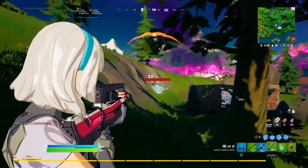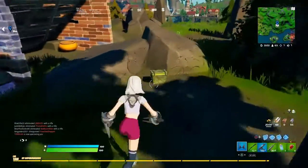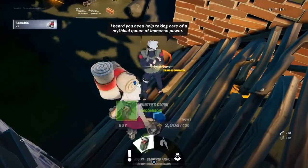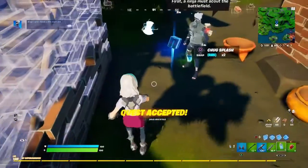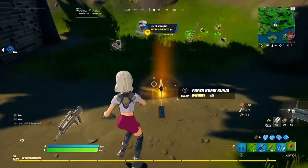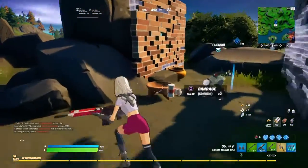The Cube Queen continues to corrupt the island as the convergence takes on a new shape — drop in and pay tribute. Regarding XP from accolades in creative: on creator-made maps that utilize the new accolade device, players will be able to earn XP towards Battle Pass progress via accolades set by the creator. The device is available now to all creators. I'll also be making a video on everything you need to know about v18.40 for creative.